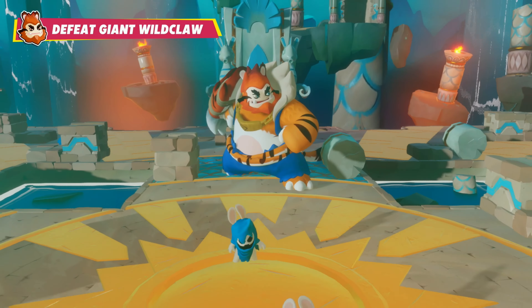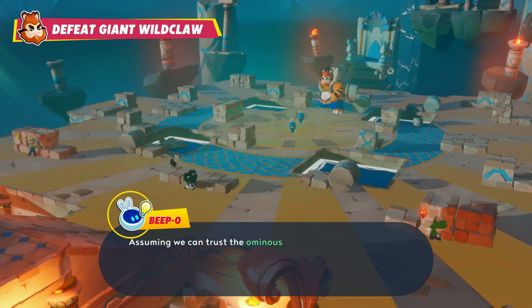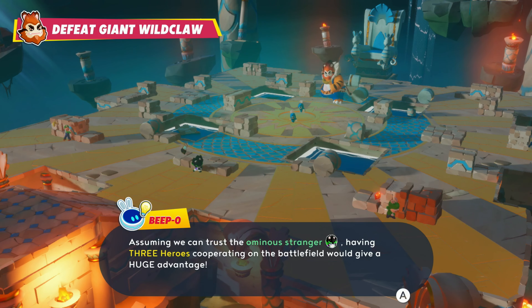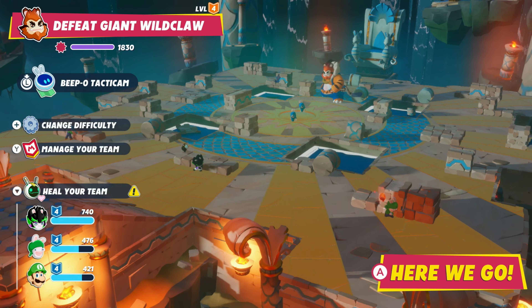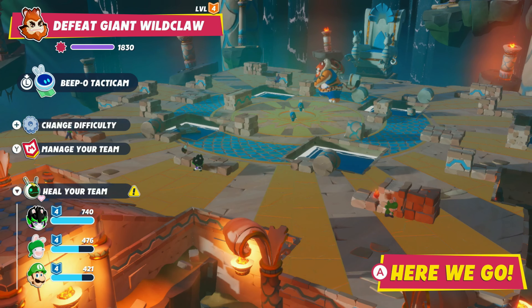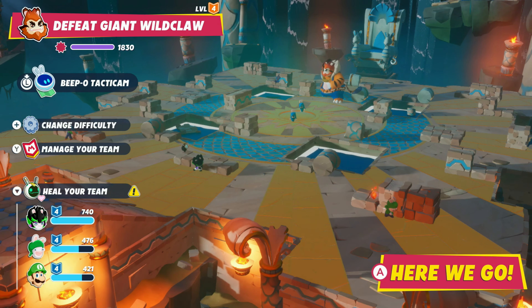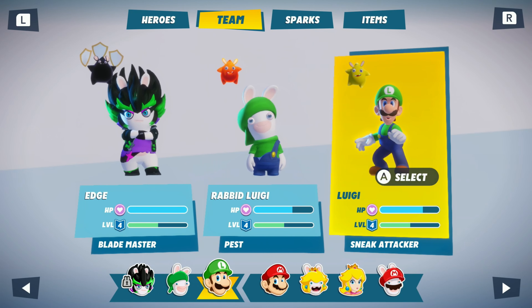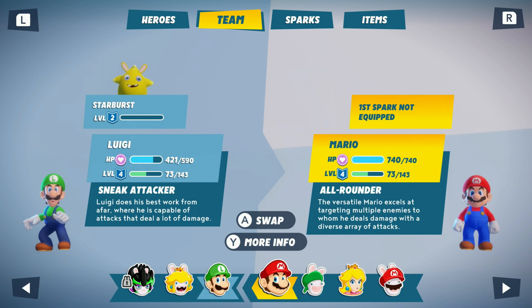Defeat Giant Wildclaw — not THE Giant Wildclaw. It looks like assuming we can trust the ominous stranger, having three heroes cooperating on the battlefield would give a HUGE advantage! Anyway, now that I can talk, it looks like we got a new spark as well. I need to heal my team. I cannot heal my team. I don't actually think I like our character's loadout, so I'm gonna switch it around a little bit. We have Edge here who's locked — Blademaster. Also, Rabbid Luigi is a pest while Luigi's a sneak attacker.